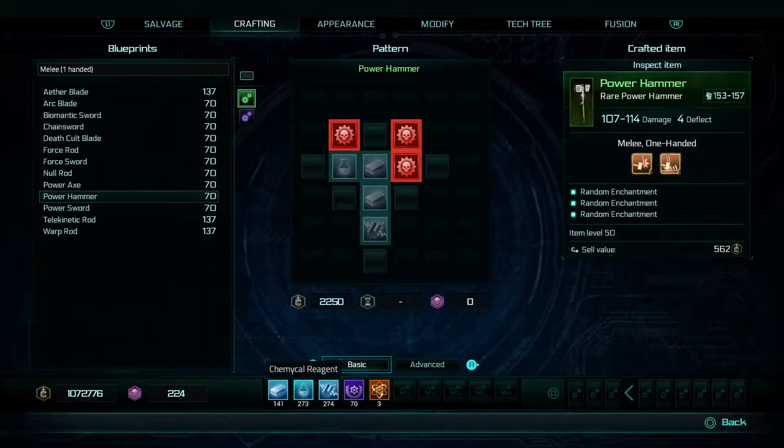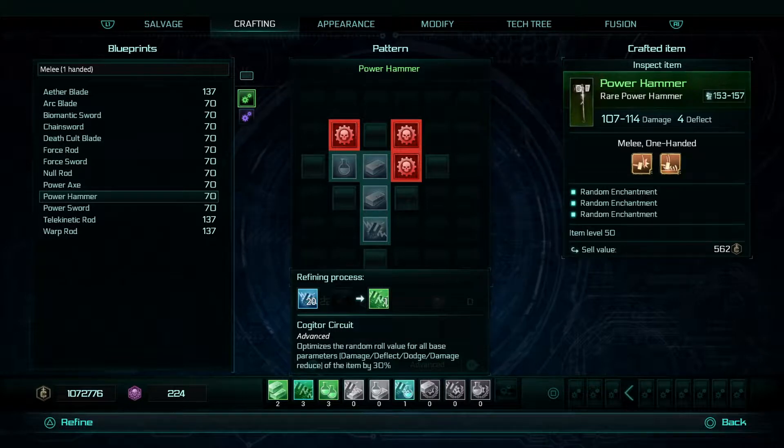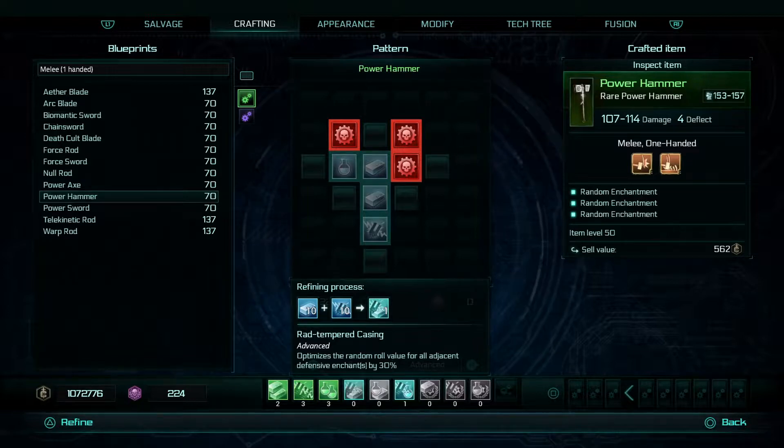You also have a second tier of items — the advanced tier. These are made by using your basic items. So if I want to make one adamantium plate, I will need to use 20 of the blessed alloy. To make it, I press triangle once. That's used 20 of my blessed alloy and it's made one more adamantium plate. The refining process tells you everything you need to know. So this one is electrofragments, this one's chemical reagent, and that one is blessed alloy and electrofragments.